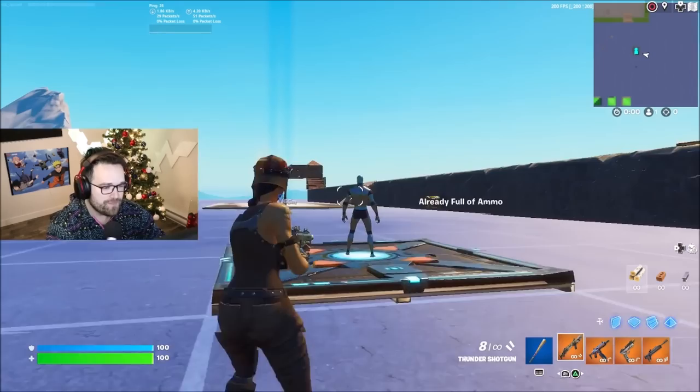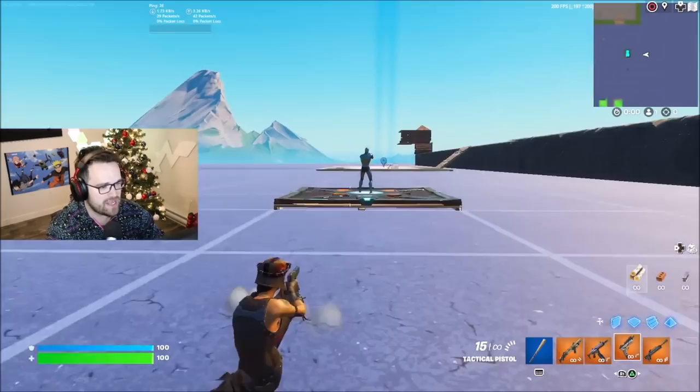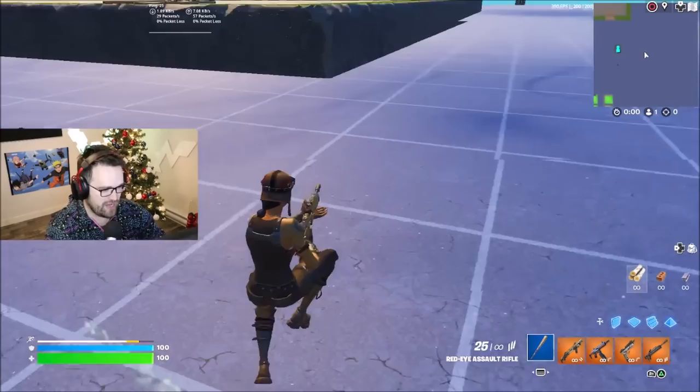The strongest gun in the game right now is the machine pistol — it literally locks on to players. The thunder shotgun is really, really good too. The tactical pistol will actually have better aim assist when you aim down sight, so using it at mid range will be better. The red dot has almost no aim assist when aiming down sight, but at range it still gives you slow-down aim assist.